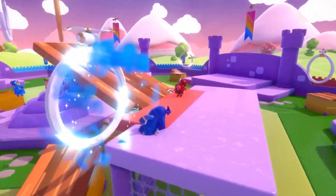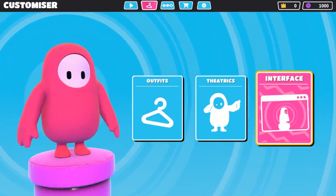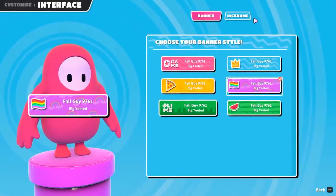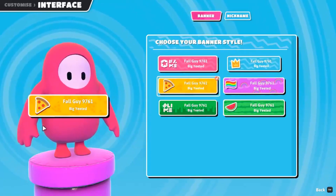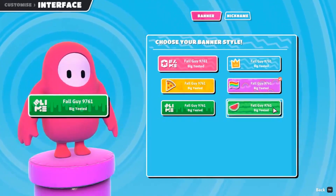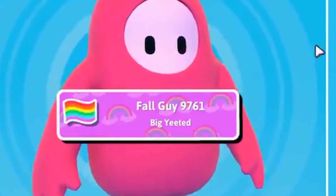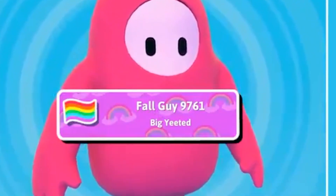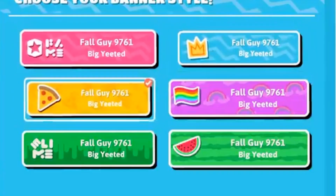Next, we have a brand new customization option called Interface when you go into the Customizer. Here you can choose a new banner to represent your name. My question is whether these banners will be seen when you win the crown — I think they will, because what else would be the point of having a banner if other people couldn't see it? You may also see the banner on loading screens and during the game, since it must be highly visible somewhere for them to make an entire customization category for it.